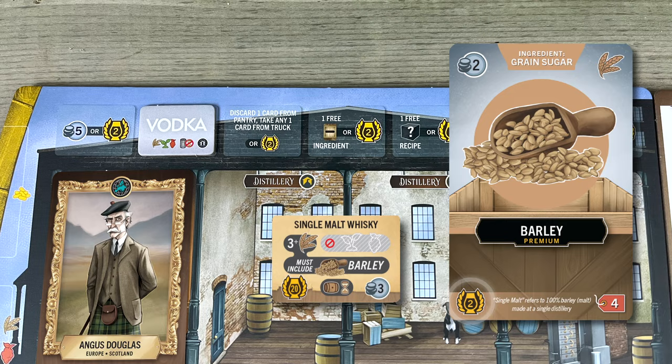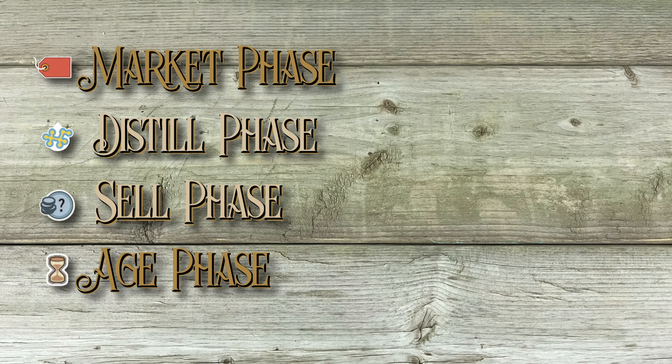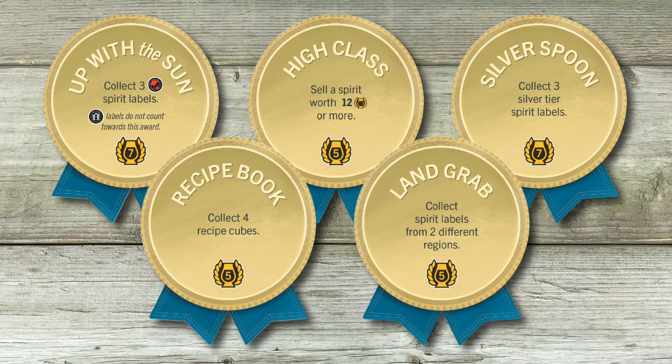Round End. Once the four phases of a round have finished, you check these public goals to see if anyone has met them. These spirit awards are drawn randomly at the beginning of the game, and they can earn you extra spirit points on the score track. If multiple players achieve the same award in the same round, you divide the points evenly among those players, rounding up. Then you flip the award so that no one else can earn it.